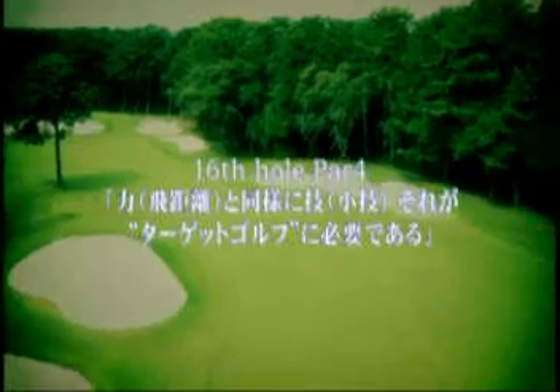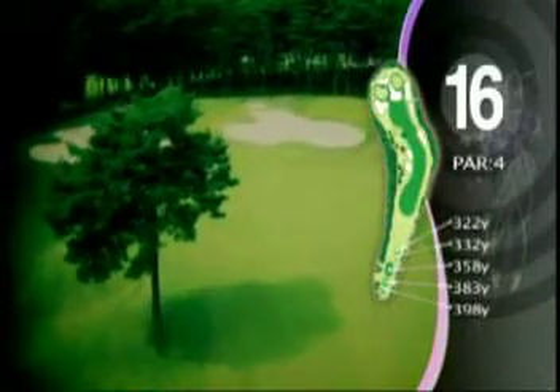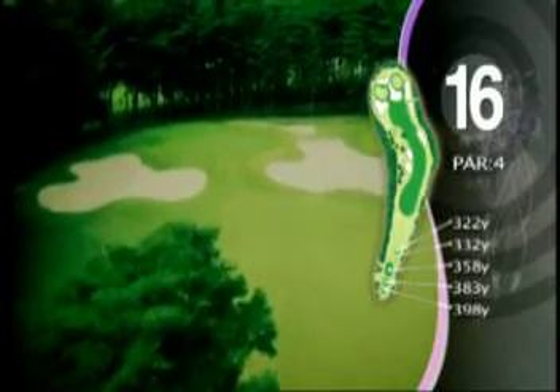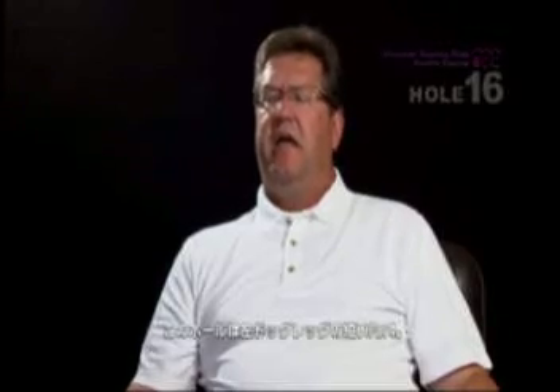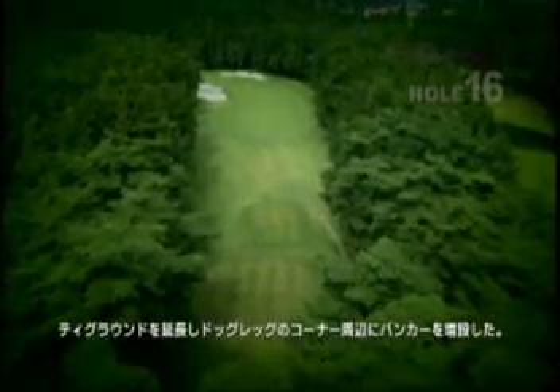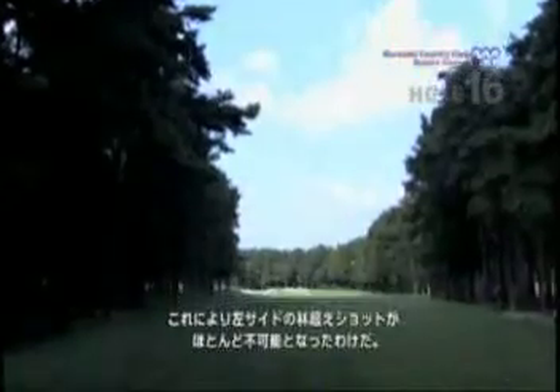Precision over power is most important on this target golfer. The 16th hole is a short dog leg left par 4, and we extended the tees, taking the back tee and moving it further back. We also added bunkers out at the corner of the dog leg, making it almost impossible to cut the corner over the trees with your tee shot.